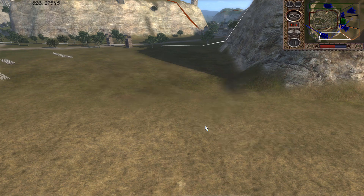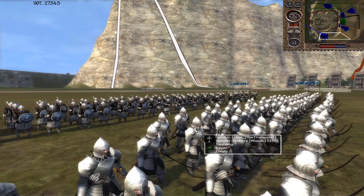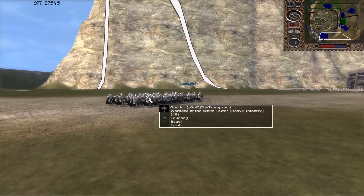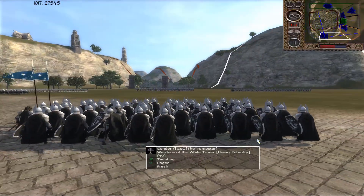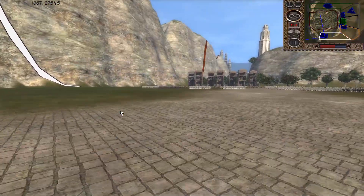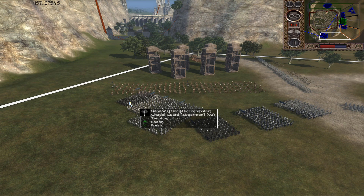Trumpster is over here playing as Gondor. The rest of his forces: Gondorian Archers with that armour upgrade — so they can really take a beating. That's the way I like to do it — at least one level of armour upgrade if possible. Pelagir Marines. Behind them, Wardens of the White Tower. These guys are going to be getting changed up — nice two-handed swordsmen, very beefy. I think they're even going to get a shield value. Then Gondorian Infantry, Axemen of Lossarnach, and Citadel Guard.